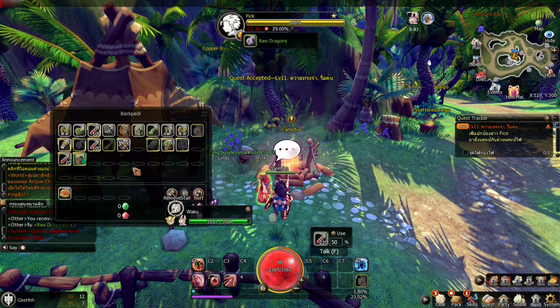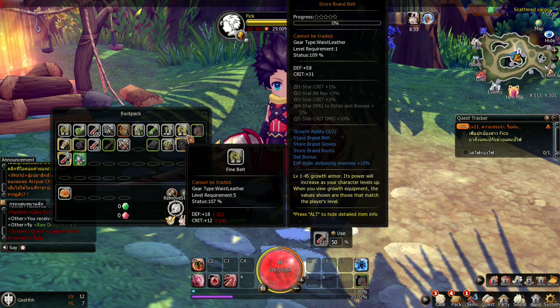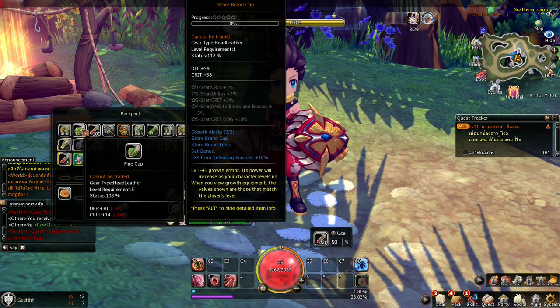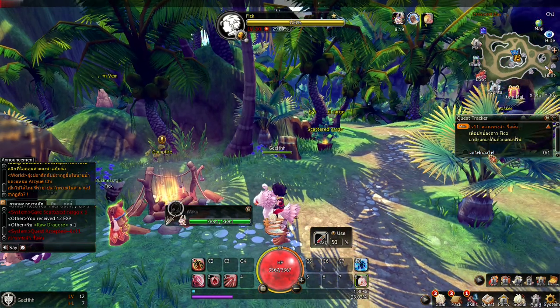Let's check out the thief outfit. Look at this — our appearance changed! What else did we get? It's mostly armors weaker than our current armor. Raw dragon core. Let's go to the next quest.